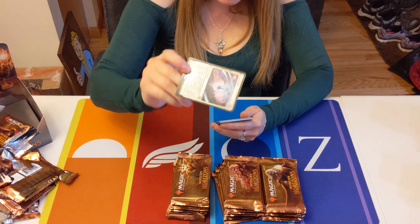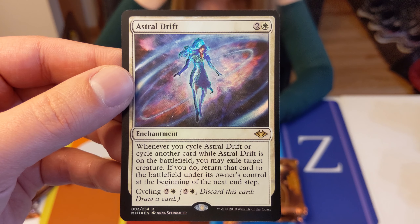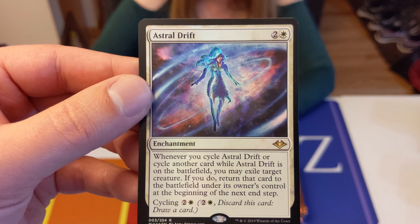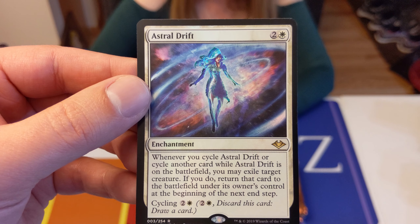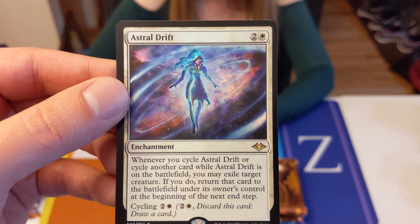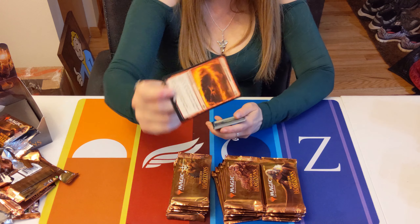We got a Foil Rare — Astral Drift. Whenever you cycle Astral Drift or cycle another card while Astral Drift is on the battlefield, exile target creature. If you do, return that card at the beginning of the next end step. Weird. And our regular rare is Tectonic Reformation.